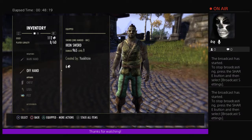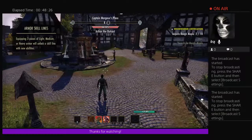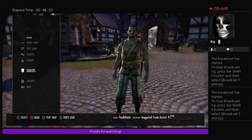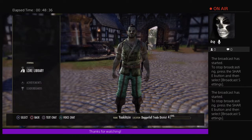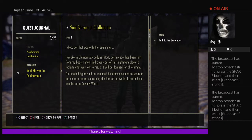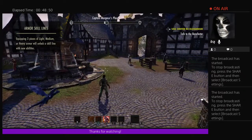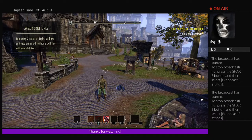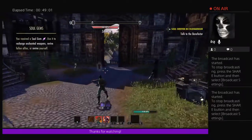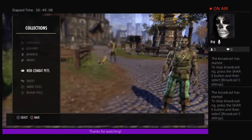We don't have much gear yet, so just follow the quests. You've got the main quest for Elsweyr if you have the DLC, the base game Soul Shriven quest in Stonefalls, the Undaunted quest, and the woodworking certification to finish. You've got plenty of quests to do.